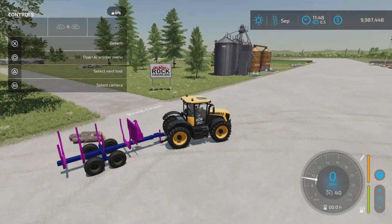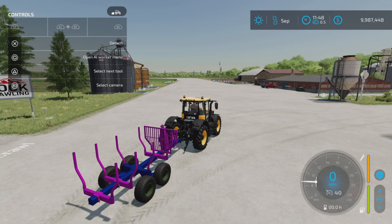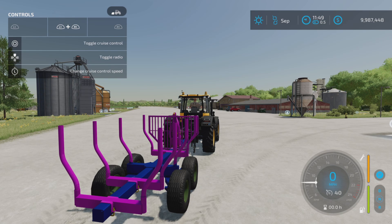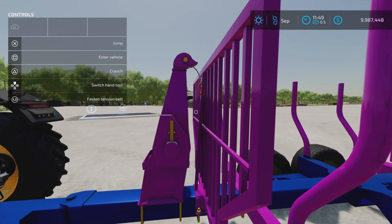Let's hook this up and back it up and hook it up to the trailer itself. Options on this trailer — L1, R1 to fasten tension belts, we can do that. Those will show up when we have something in there. Other than that, the steering mode is for the tractor. Now you should see a winch option in here.